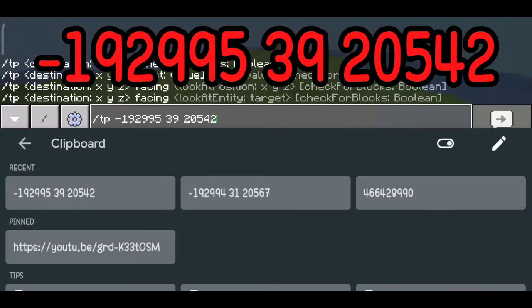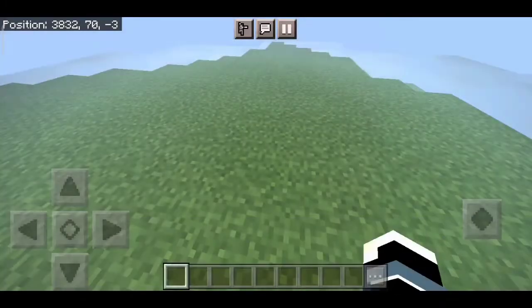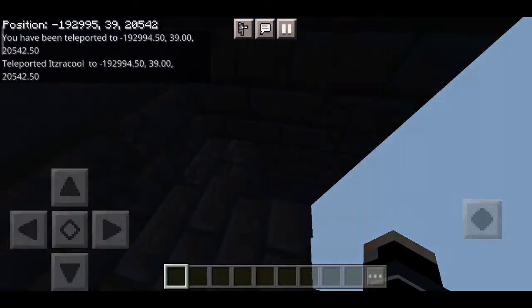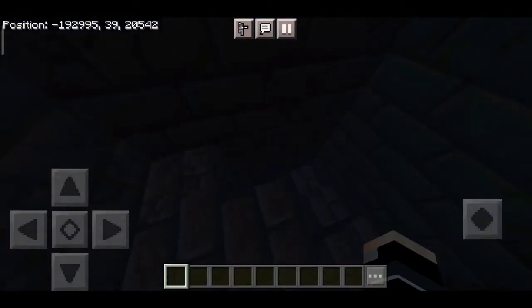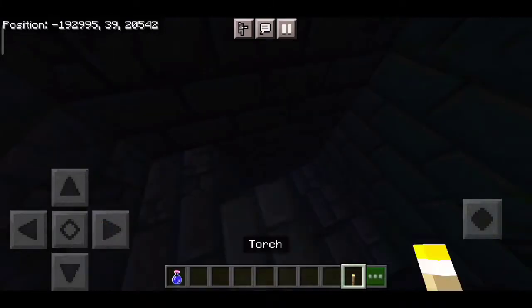So just teleport yourself, and when you teleport there you can see something strange. Let me show you — we are already here. It's dark, so let me grab some torches to light up this place for you guys. There we go, place it here.